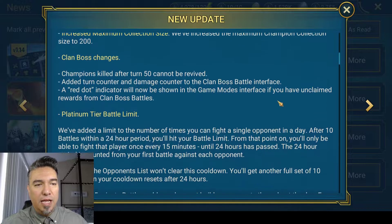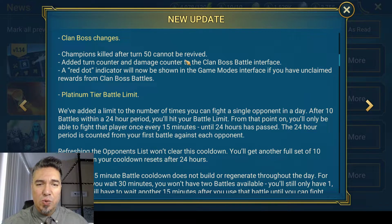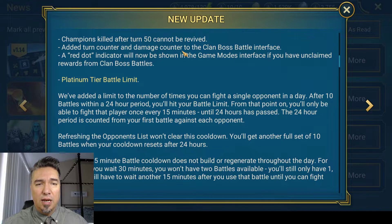Additionally, clan boss changes: after turn 50, the revive skill doesn't work anymore. So that kind of puts a kibosh on that clan boss team composition. They also added a turn counter and damage counter to the clan boss interface, which is super helpful. I watched it this morning when I did my run — it was cool to see.